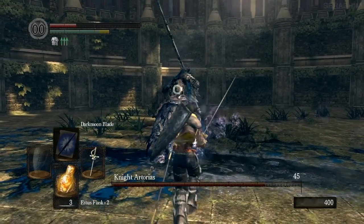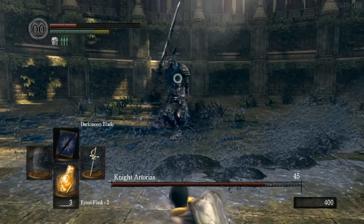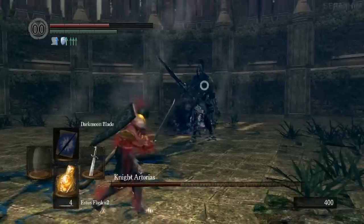This is when he flings projectiles at you. He only does this when you're generally standing behind him. You can block it, but it generally drains a lot of stamina, so I would evade.